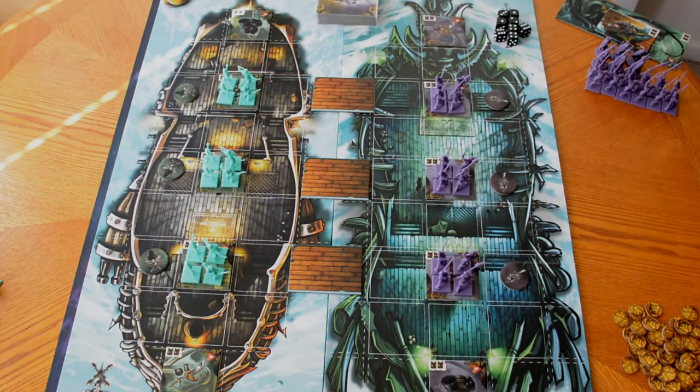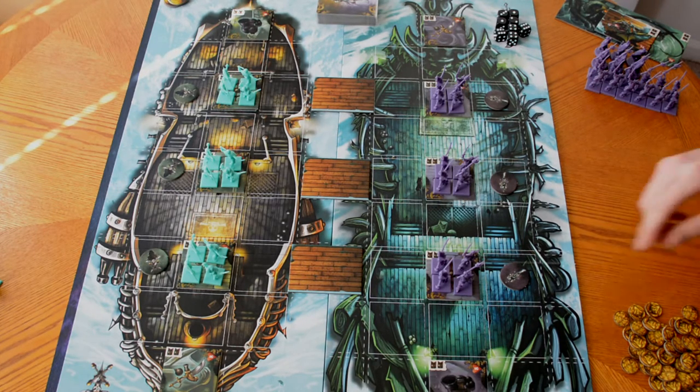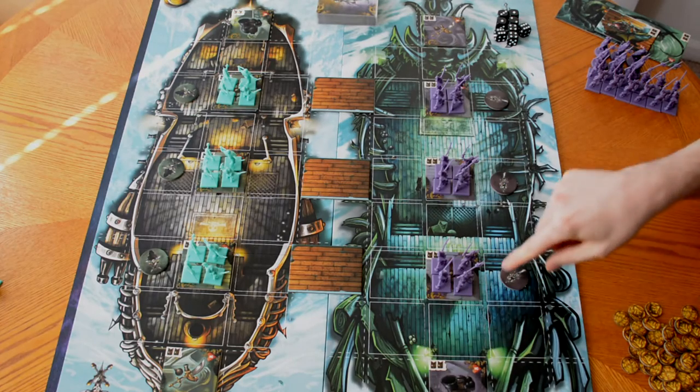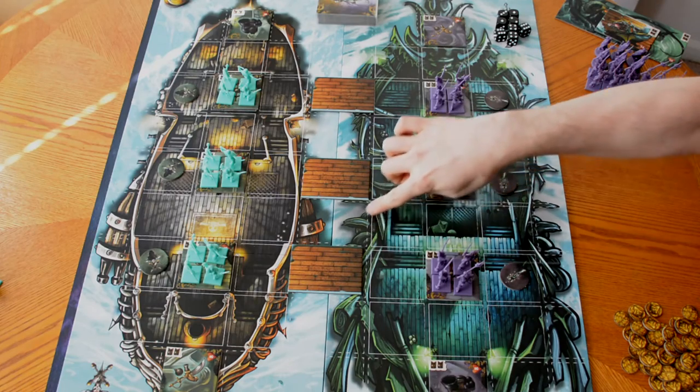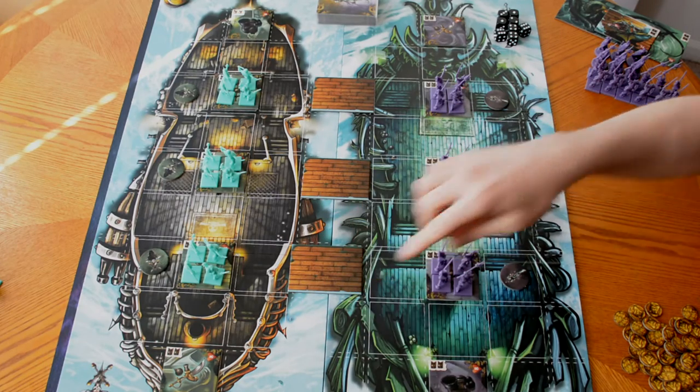This is what the board looks like. I've decided not to go over the setup because the rulebook does a really good job of it, but there are a couple things to point out before we get into individual player turns. The book talks about legal zones, which are the zones in your ship with solid white borders. On the outside of the ship, you have dotted white borders, and those are considered non-movable zones.